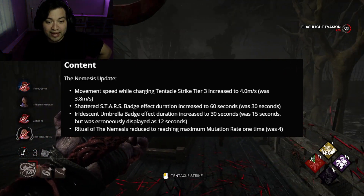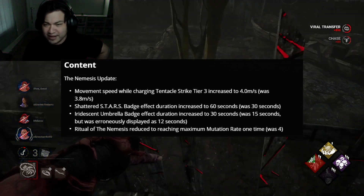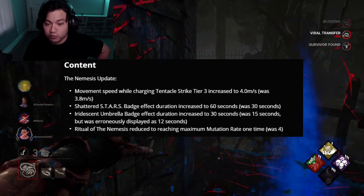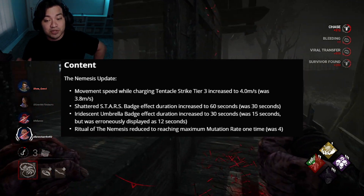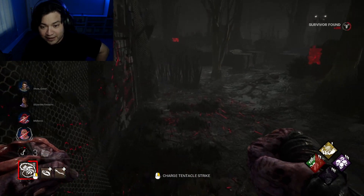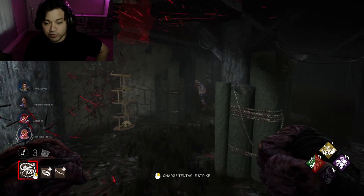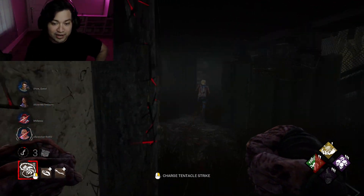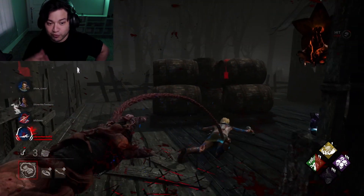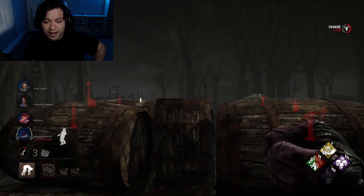It was also erroneously displayed as 12 seconds. The fourth change: Ritual of the Nemesis reduced to reaching maximum mutation rate one time — it was four. These are definitely some interesting changes. I like the movement speed buff and the add-on changes; they give us a lot more to play with and more time to actually chase down survivors and get the full experience of the add-on.